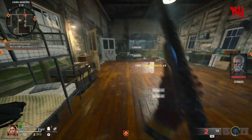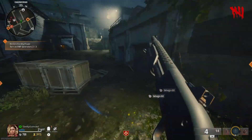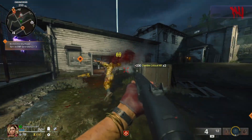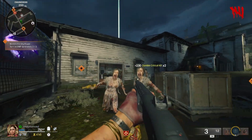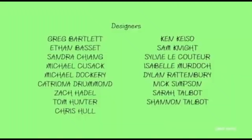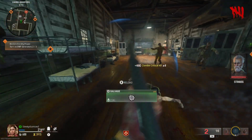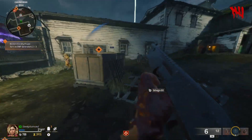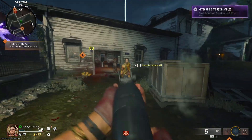Now that Black Ops 6 has been out for a couple of days and we're starting to get a feel for the game, why don't we decide which map is the better of the two launch maps — Terminus and Liberty Falls. Okay, let's just be honest, it's Terminus. Obviously we know that Terminus is the better map, so we're gonna go over what makes Terminus better than Liberty Falls.